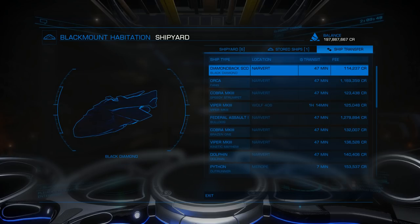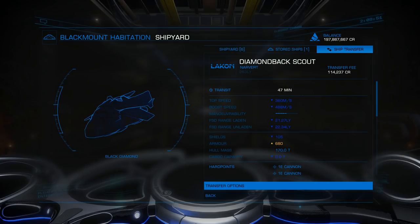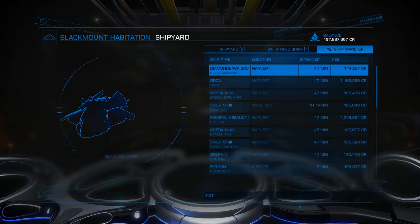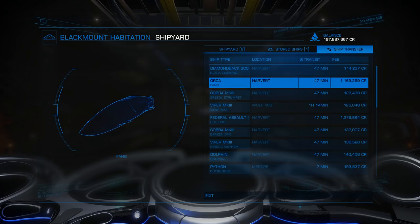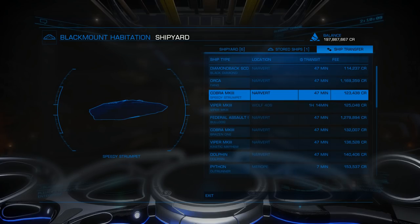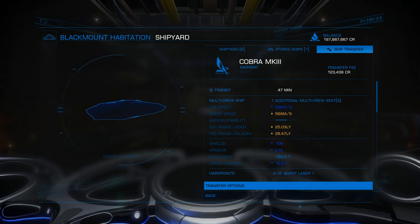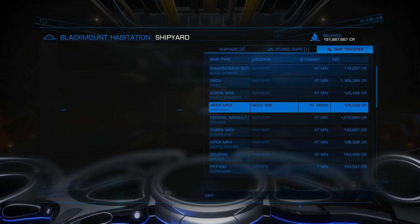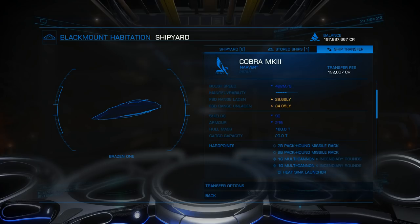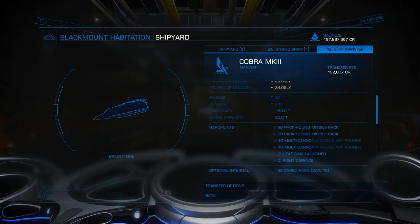A Diamondback Scout - not bad. Let's see what it's got for jump range: 22 light years. This one's set up for combat, of course. Orcas can actually be decent exploration vessels - mine is set up with a 45 light year jump. Cobra 3s: this one's 28 light years, doable. This one's set up for 34 light years - something like this. And this one's armed; if you were to strip out the armaments you would have a decent explorer.